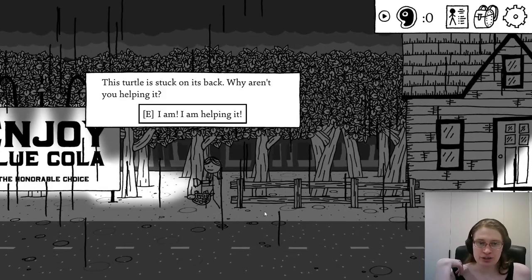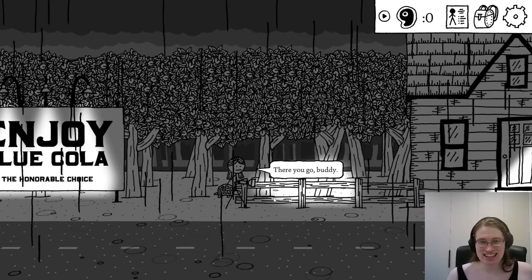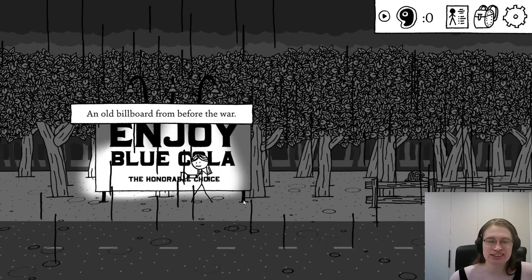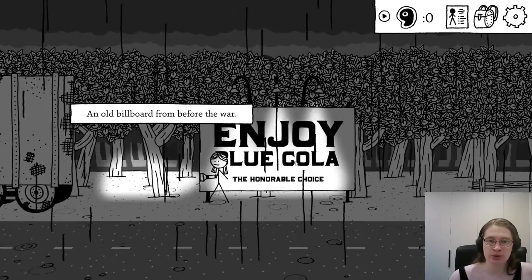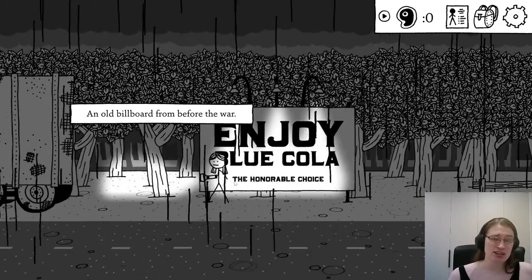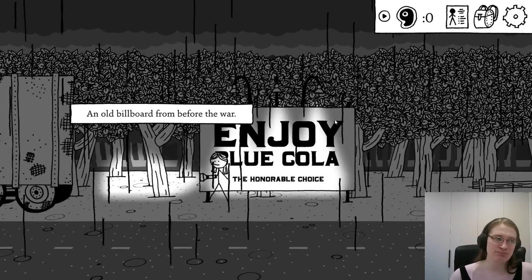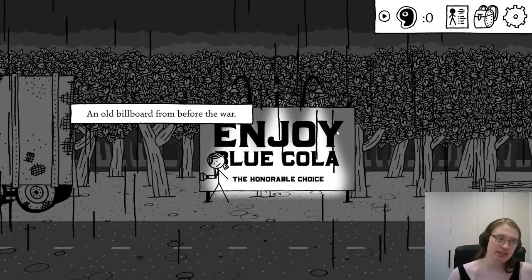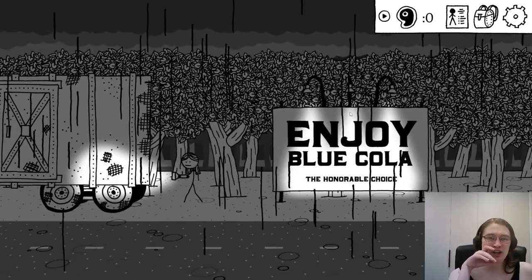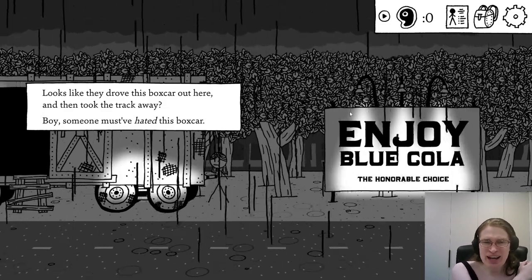There's a house here. Oh, a turtle is stuck on its back — why aren't you helping it? I am helping it! There you go, buddy. 'Enjoy Blue Cola — the honourable choice.' An old billboard from before the war. I think this is the war between Red and Blue Cola, which is obviously Coke and Pepsi — that's a thing in Kingdom of Loathing as well, you can go back to the cola wars. 'I thought they drove this boxcar out here and then took the track away? Boy, somebody must have hated this boxcar.'